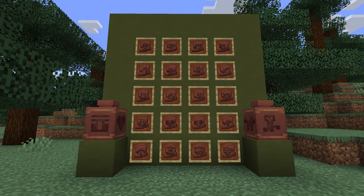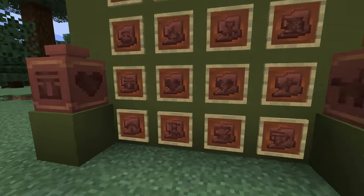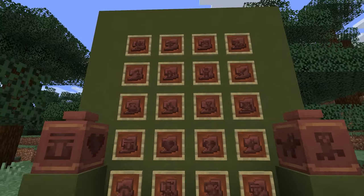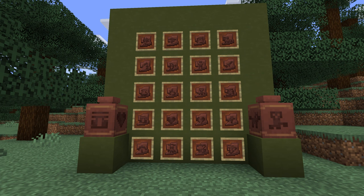Next up, pottery shards have seen a massive update — there are now 16 more of them for a total of 20 pottery shards, giving you a ton of options for making different pots. You can craft basically any combination of these designs onto a pot and they look pretty cool. These pottery shards can be found in five different archaeology sites: desert wells, desert temples, cold ocean ruins, warm ocean ruins, and the trail ruins.